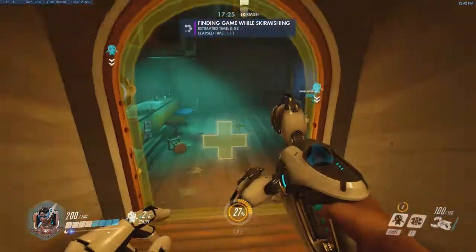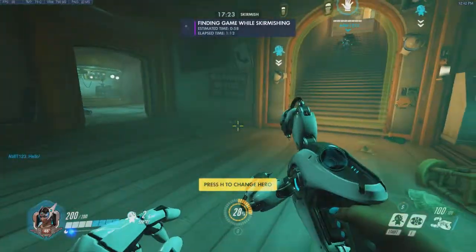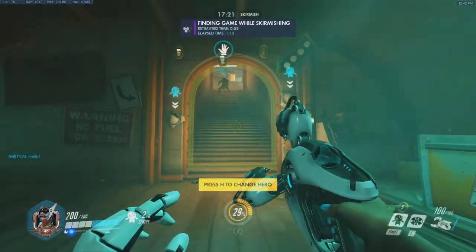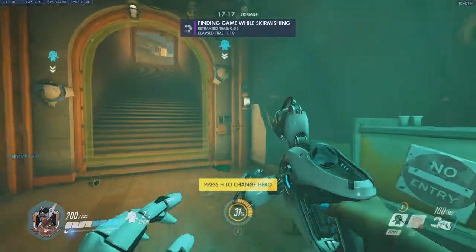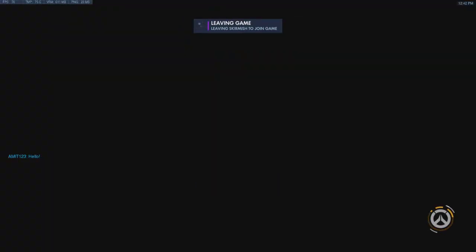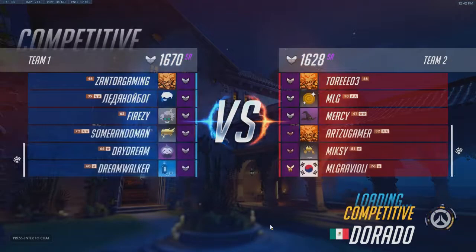So when enemies walk past here, they will then get hit with those weird electric things. Very interesting. And then photon barrier - photon barrier is like a moving shield sort of thing that we've seen before. So anyway, let's go into Dorado, which we haven't actually played before in this series, which is an interesting map. It's a very good map.